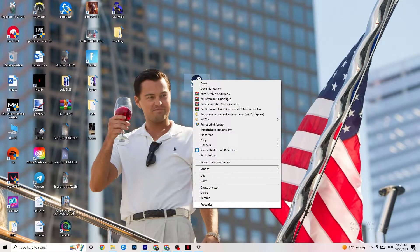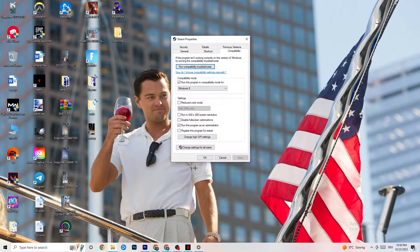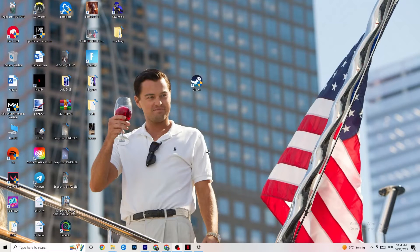Right-click your launcher again and go to Properties at the very bottom. This tab will pop up — go to the Compatibility tab. Copy these settings: enable 'Run this program in compatibility mode for' and select the latest version available — for me it's Windows 8. Disable 'Reduced color mode', disable 'Run in 640x480 screen resolution', disable 'Disable fullscreen optimizations', and enable 'Run this program as an administrator'. Click Apply and OK. You'll need to restart your PC — afterwards you'll see the administrator symbol on your launcher and it will always launch in administrator mode.